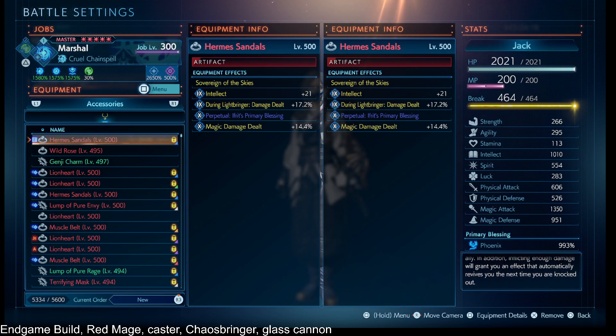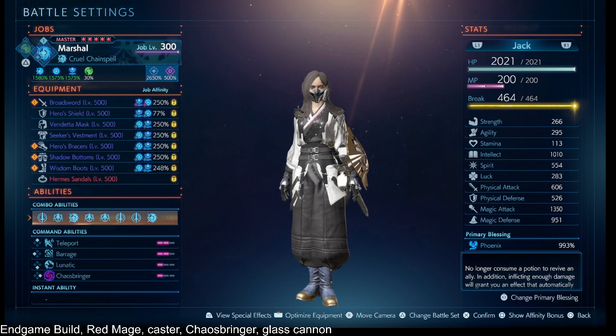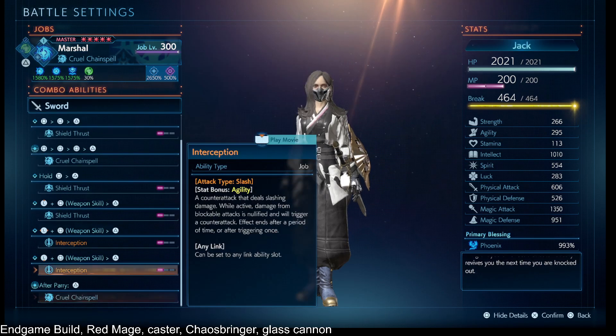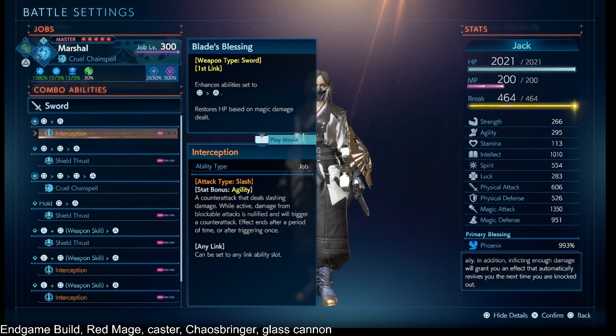On our accessory, we have the Hermes Sandals for Sovereign of Disguise — it's the Dragoon 400% — so that we are getting the extra attack speed, which translates to more cast speed or faster casting animations on our combo abilities. I did put interception just so I could get that up on the first slot.